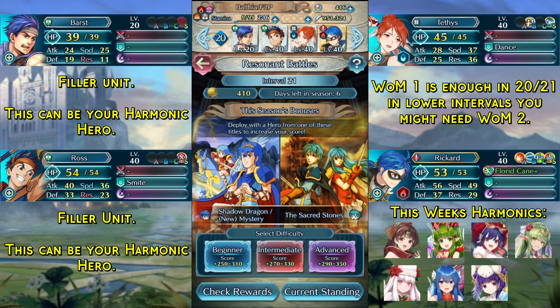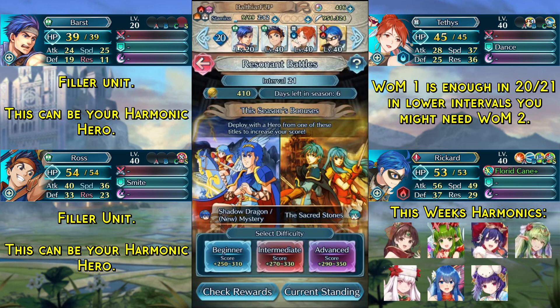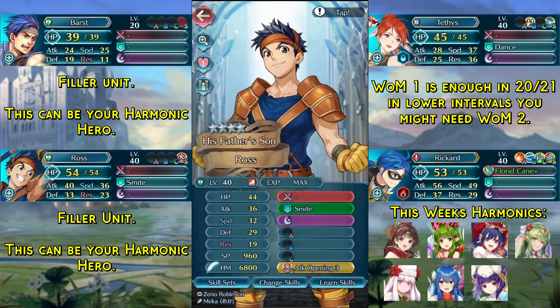Here are this week's units. In the first slot we have a filler unit — this can be a harmonic hero. In the second slot we have any unit with Smite or Reposition and the Attack Opening free seal, which can also be a harmonic hero.